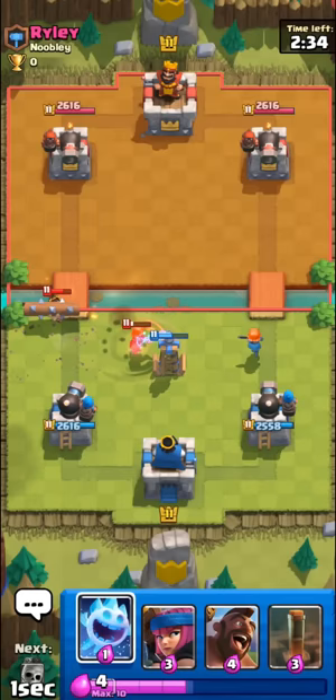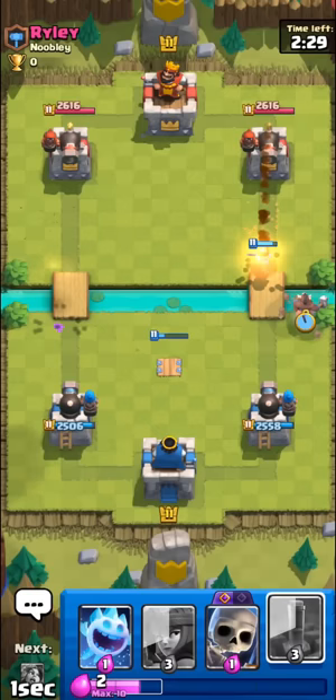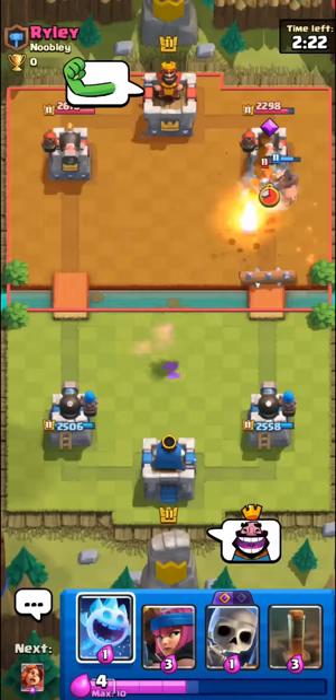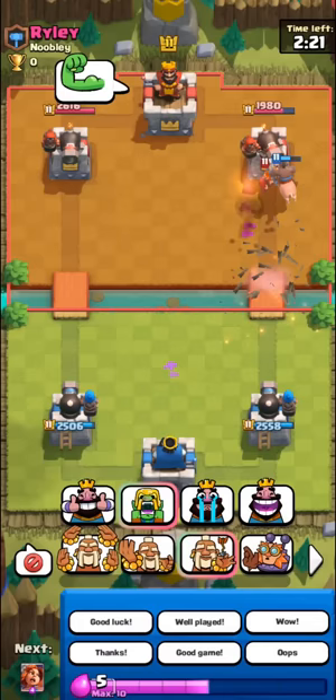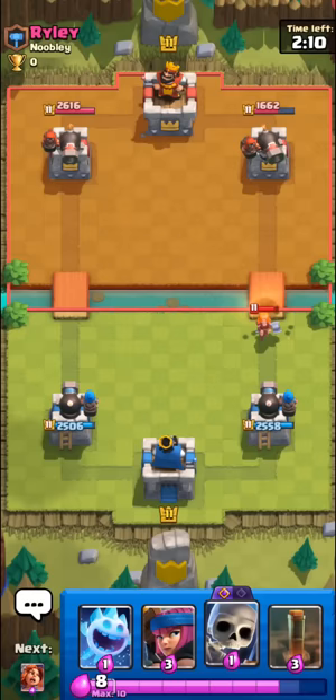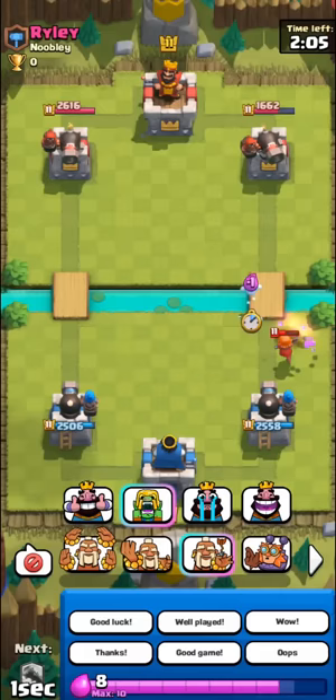Wait, what is Riley doing? Is he trying to give up or something? One tower troop shot and log fully kills little prince. He probably has Executioner. I feel like the new tower troop has pretty bad interactions because of how infrequently it shoots.